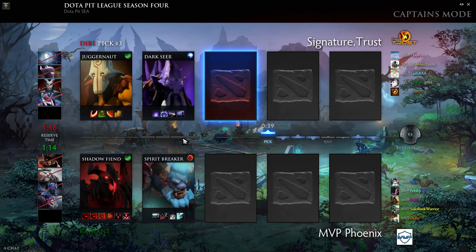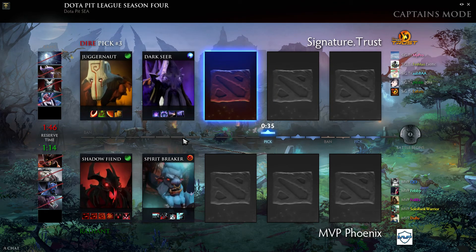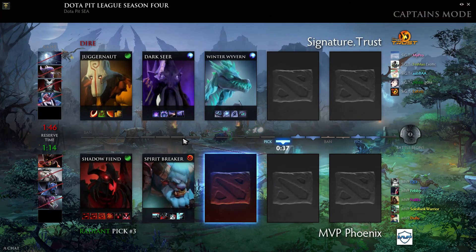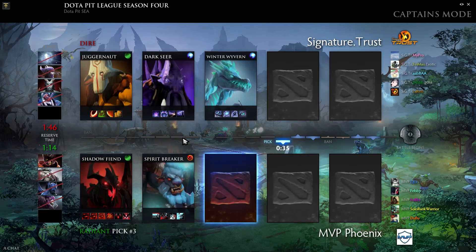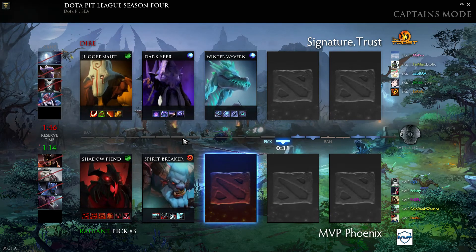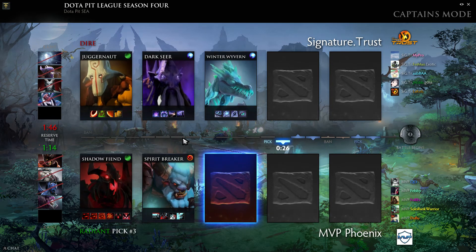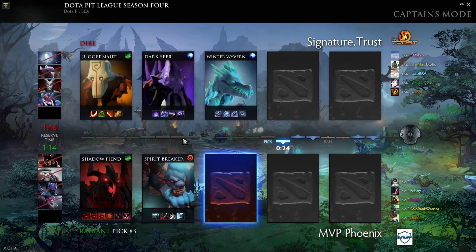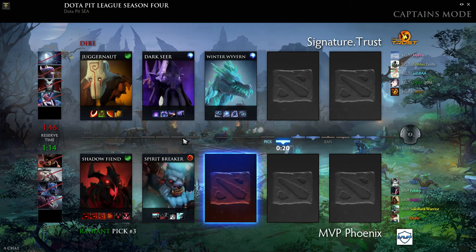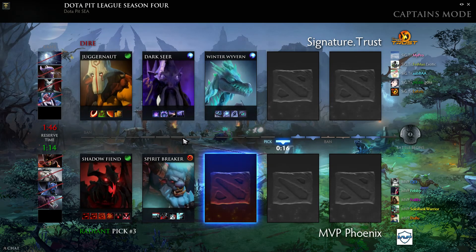QO plays Shadow Fiend for MVP Phoenix — it's a big QO hero. Spirit Breaker is also a big MVP hero, though we used to see March playing it all the time. He's not around anymore, so it's unclear whether they'll run it in a support role or offlane role. The Darkseer pick is as much a block pick as it is a pick — you don't want to be against a Darkseer Spirit Breaker combo early.